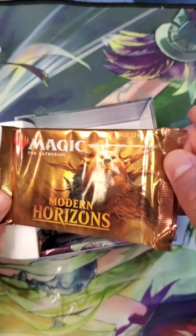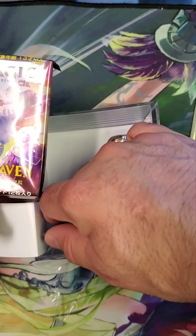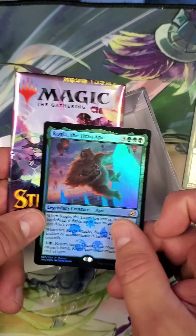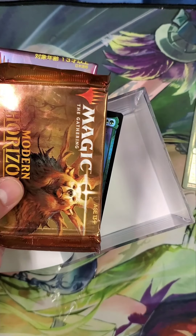Oh wow, yeah! Cool — there's a Modern Horizons pack in here! Oh, is that — and then a Japanese Trick Saving — that's pretty, that's actually really cool. And then Kogla — wow, okay! So these are actually really cool. The fact that there's an OG Modern Horizons pack in here, this is really neat.